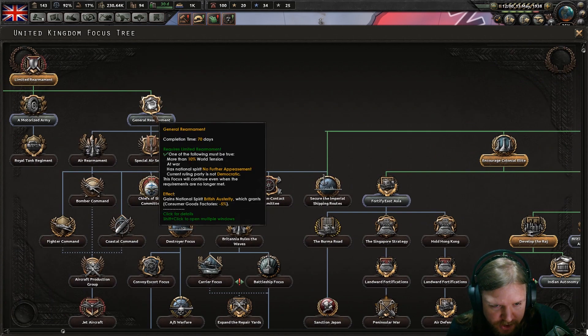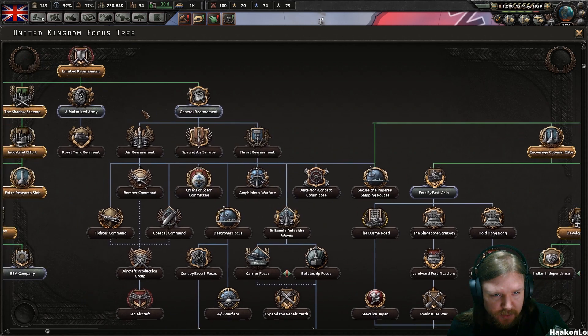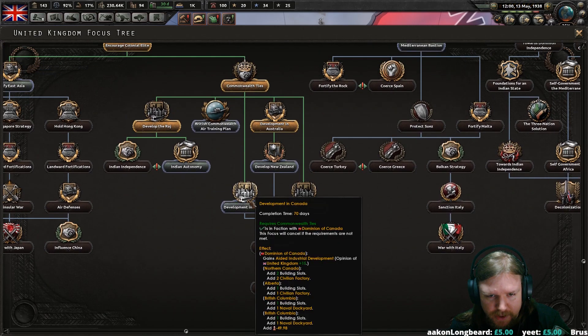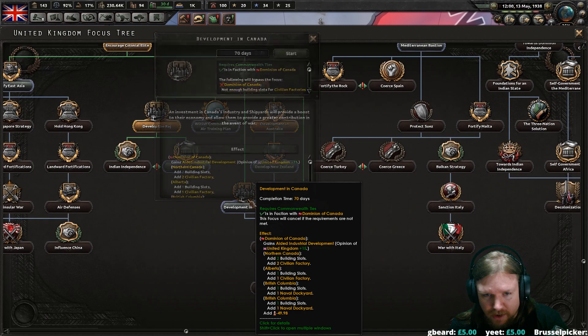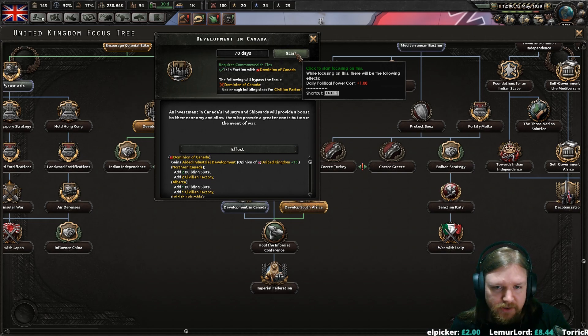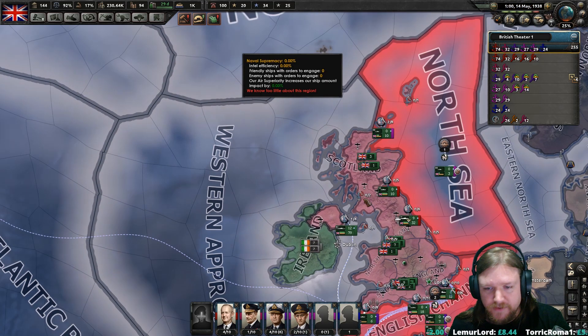Development of Australia has been completed — we can do the general rearrangement now, seeing as world tension has gone up high enough. Let's finish off New Zealand and Canada — let's get Canada up to scratch first. An investment in Canada's industry and shipyards will provide a boost to their economy and allow them to provide a greater contribution in the event of war.